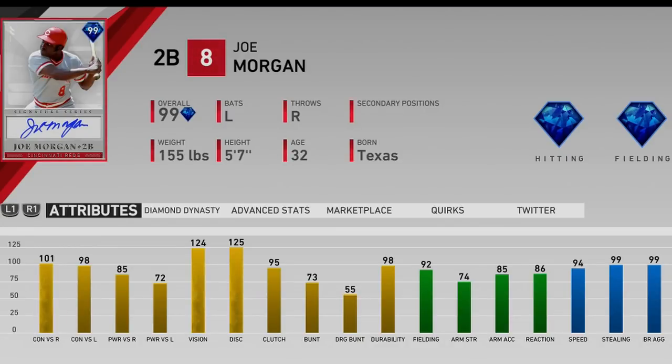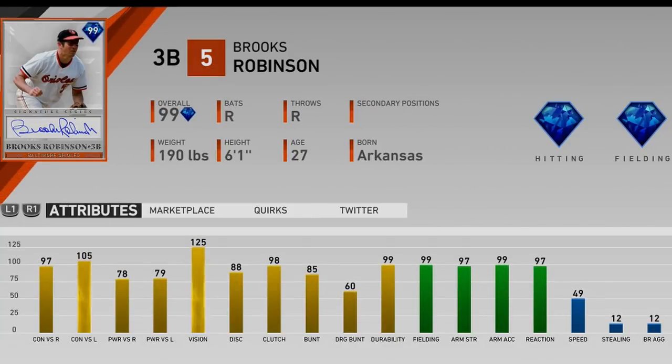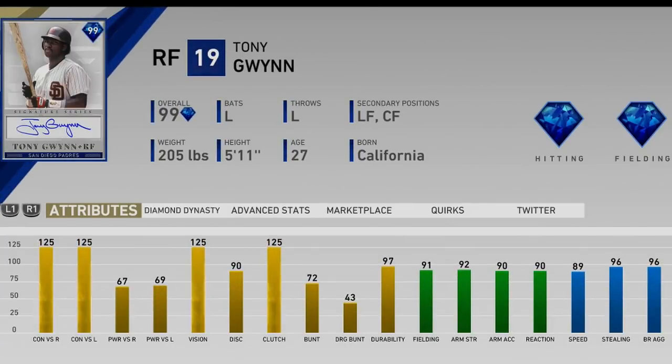Joe Morgan's stats are still one of my favorites — he has contact, power, vision, clutch, and speed at second base — he can do absolutely everything. But now Roberto Alomar just came out and he's the best second baseman in the game, so if you can get Alomar I would not take Joe Morgan — take Frank Thomas instead. Brooks Robinson at third — I'd honestly just go get Miggy for 50k instead. He's pretty much Joe Morgan with better fielding and worse speed. I won't be taking this card anytime soon.